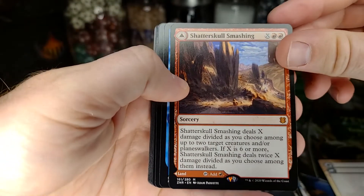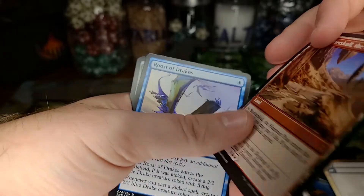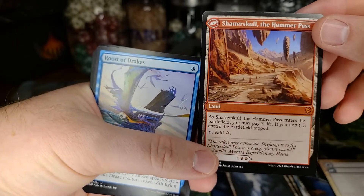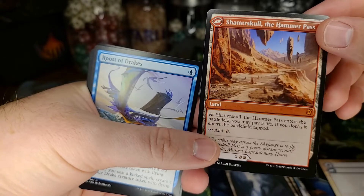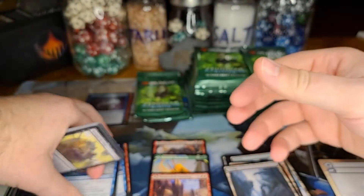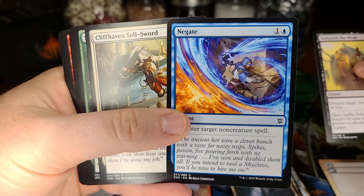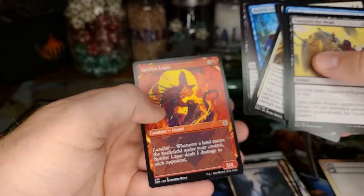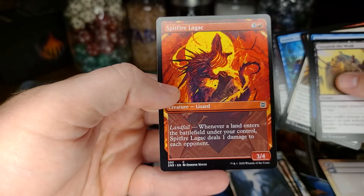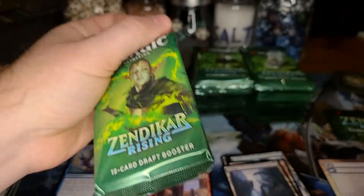The Scatter — I also still don't know why this wasn't an instant, it just doesn't make any sense. It's gonna be okay-ish for standard but its home is mostly in Commander — I think most of these cards were built with Commander in mind. I do love this Negate artwork. Spitfire Lagac — can't pronounce that to save my life. We're almost a third of the way through the box, two mythics so far.